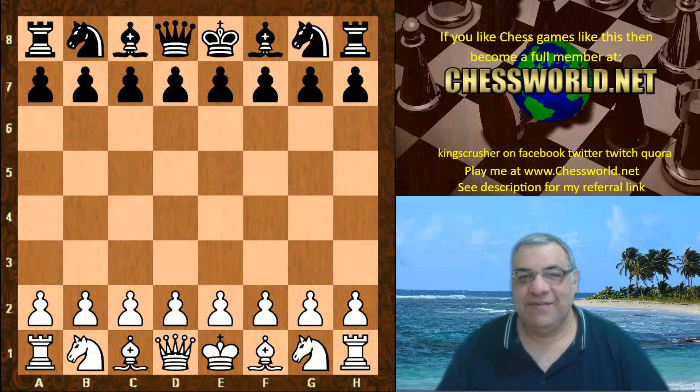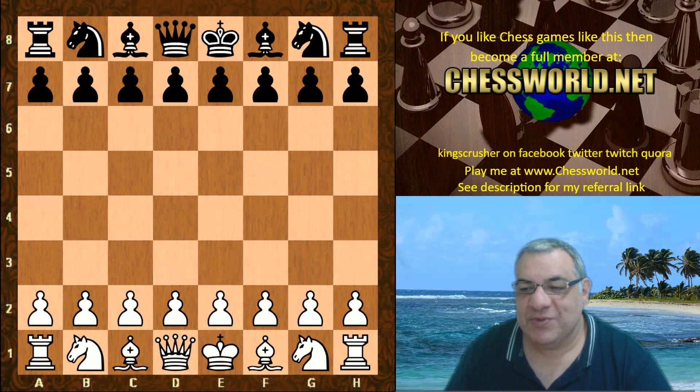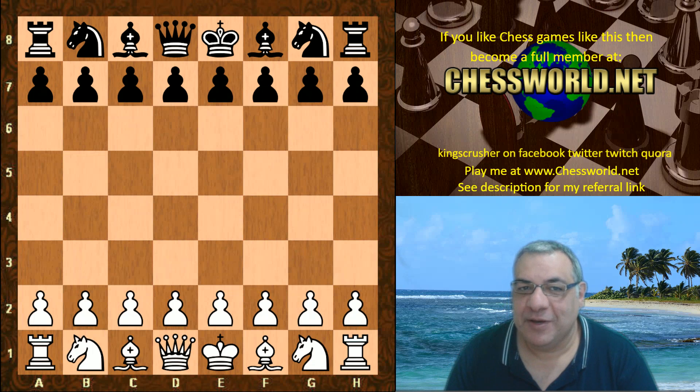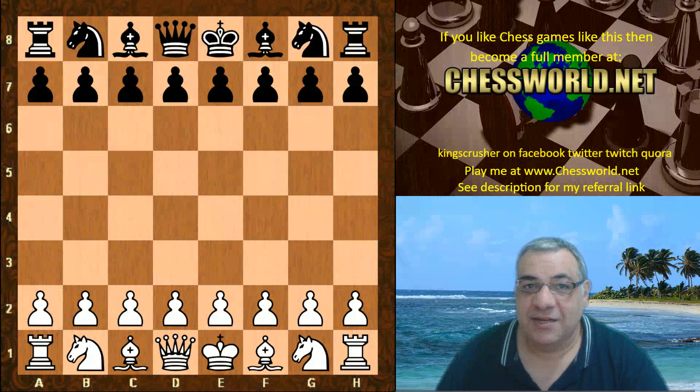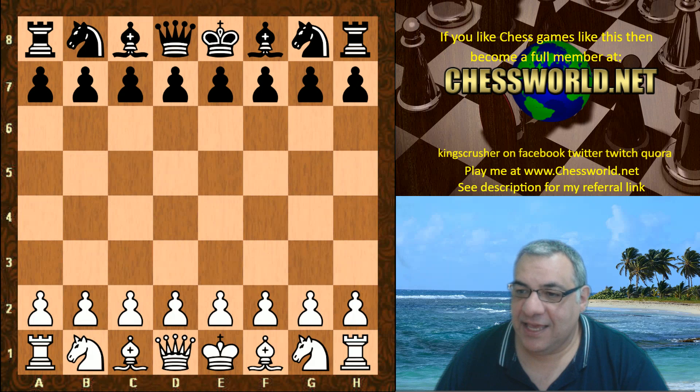Hi all. I have a fascinating secret game to show you. This is from the TCEC bonus which has currently been running. This is Lila ID 32329, quite an advanced 30 network, playing against Stockfish developer version — essentially Stockfish 11.